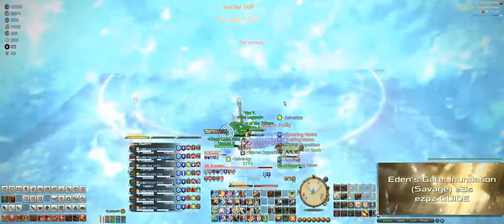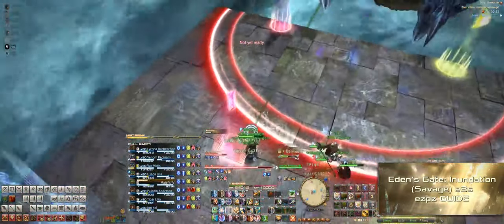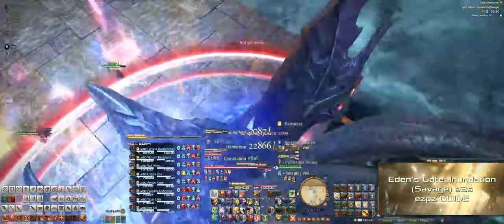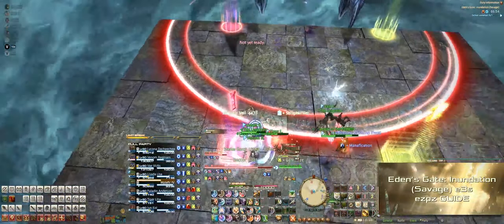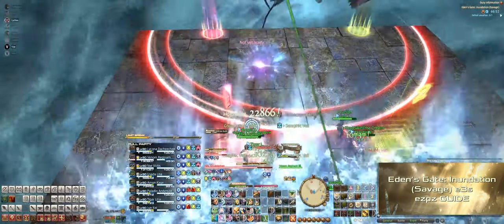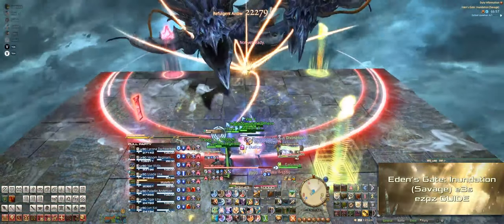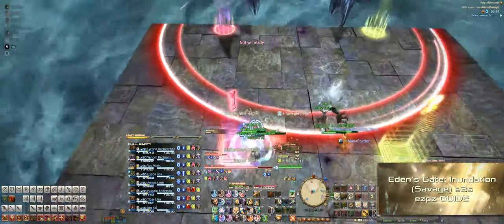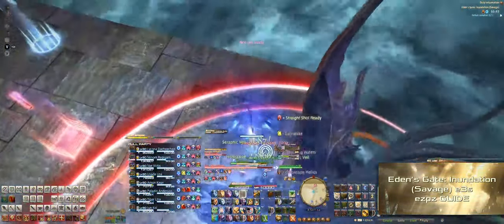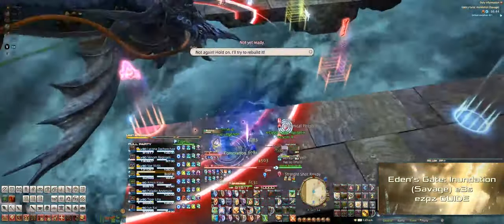Each party member will get a specific buff. One member will get a line debuff — depending on how their character is facing, it creates a knockback wave in front of them that knocks party members away. We have that person stand behind the party and knock everybody forward towards Leviathan. Since the knockback is wide, we pre-position into our left and right groups near markers 1 and 2. After the knockback, the left group runs left and the right group runs right, because Levi will break away the middle of the stage, separating into four on the left and four on the right.